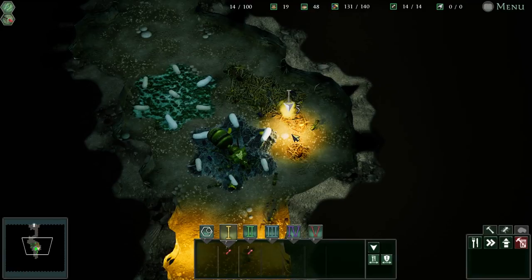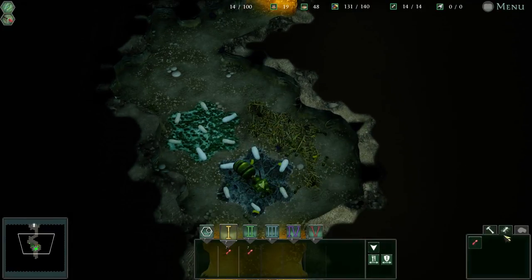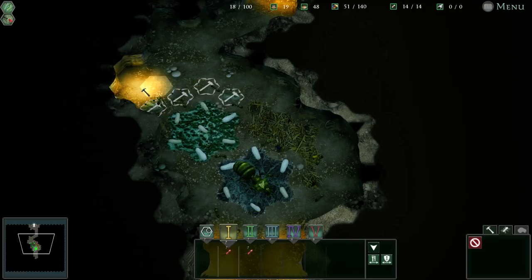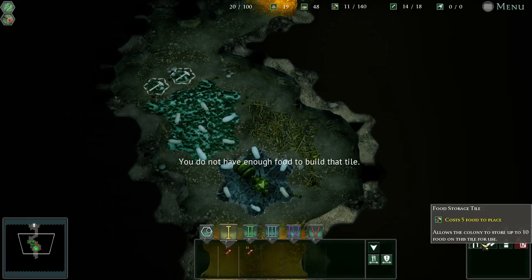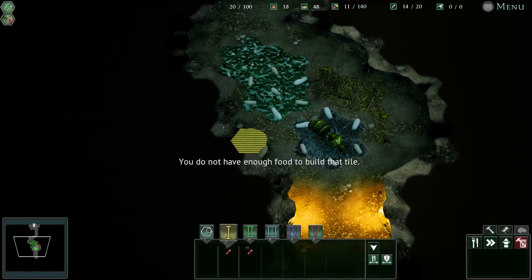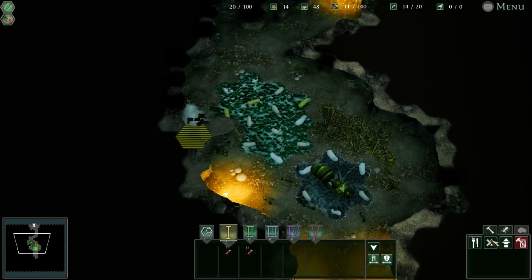We're going to go ahead and clear that marker - we don't really need a marker here. Let's burn some food here. That's all the food we can burn. So let's do some building. I'm going to build a little path with some speed tiles.